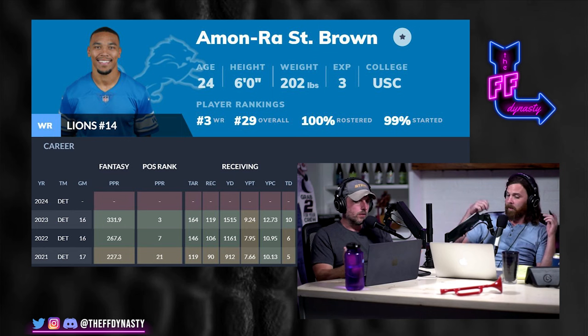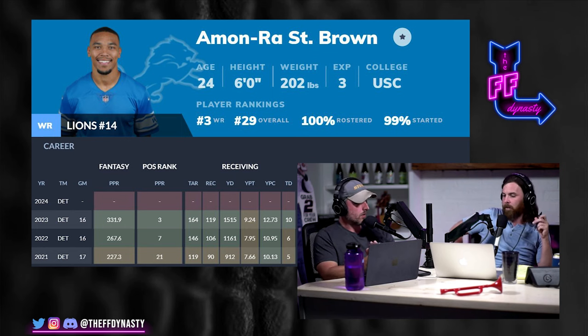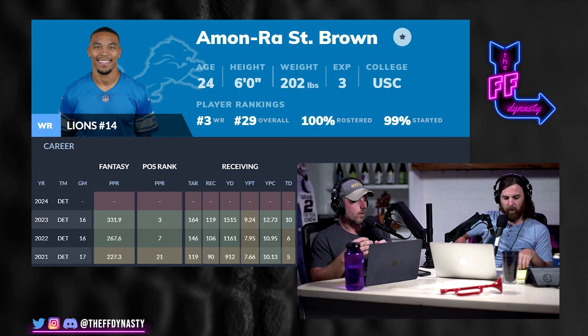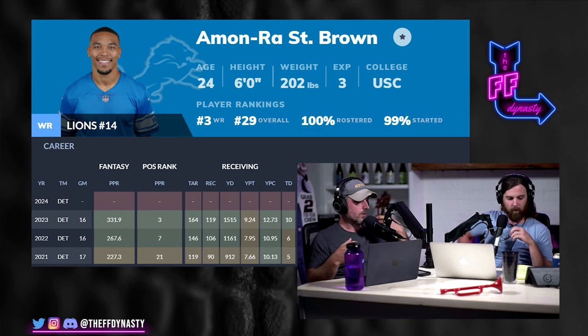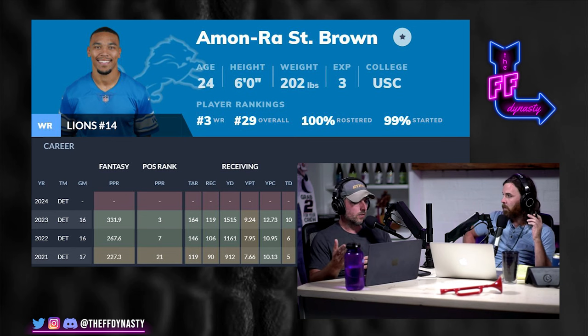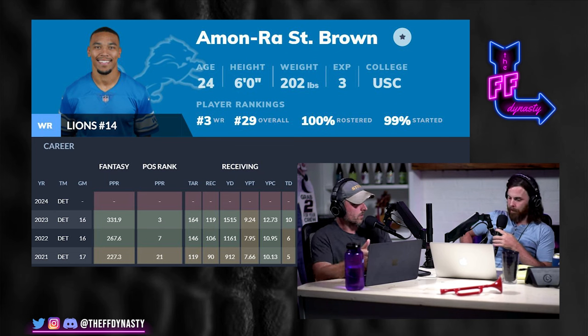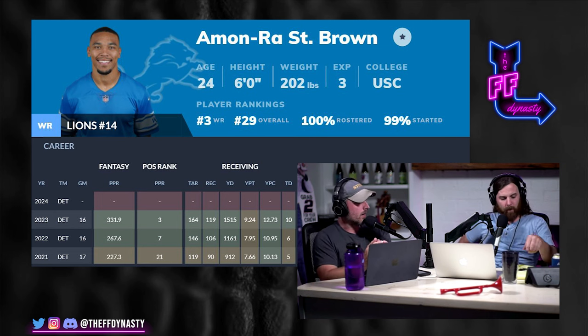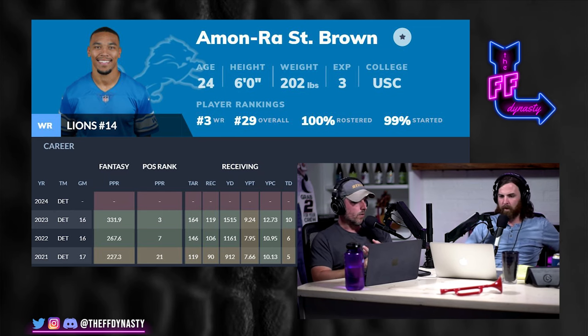You gotta love that growth for the elite dynasty asset. In his third year he's averaging 20 points per game in PPR and he gets locked into the system — he's paid to stay there. His quarterback is locked in and paid to give him the ball. Goff is there, not going anywhere anytime soon. St. Brown is there, not going anywhere anytime soon. They're playing in that dome together, loving it. In PPR, the catches are what we love — but St. Brown also just finds a way to get in the end zone.